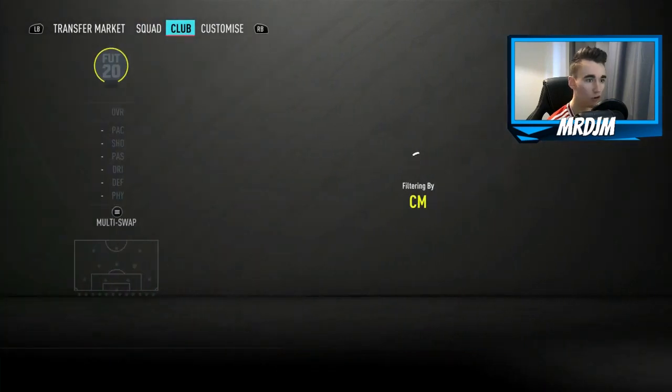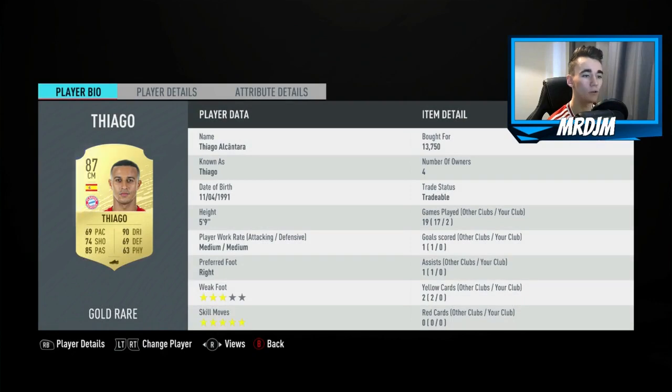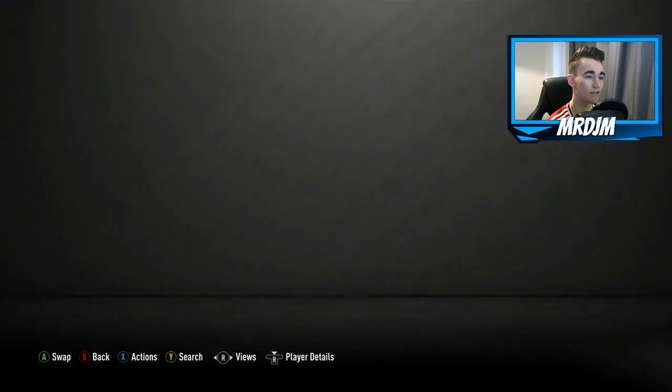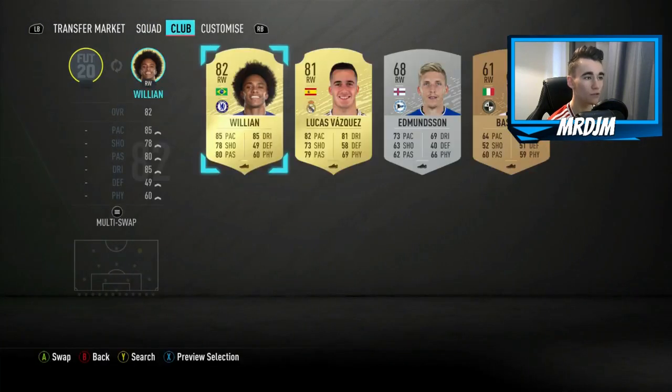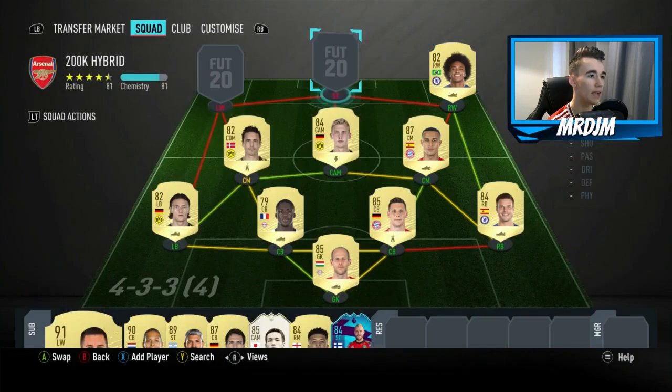Moving on to the right central midfield position, we have got the 87 rated Thiago. I do like Thiago — he's a very good midfielder with 90 dribbling and 85 passing, and he also has five-star skills, which is very useful. He's not too expensive either considering he is an 87 rated central midfielder. Moving on to the right wing position, we've got the 82 rated Willian. He might not be the winger he used to be, but he's a very solid option with 85 pace, 85 dribbling, and 80 passing. Willian is definitely still a usable winger on the game.